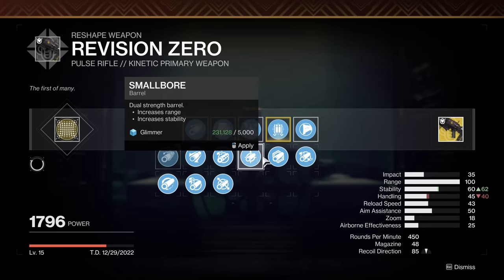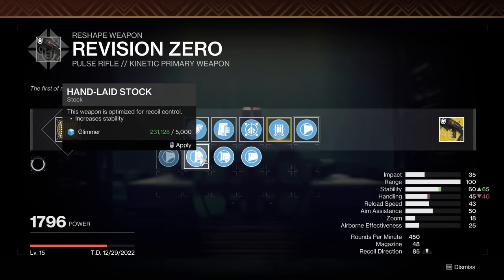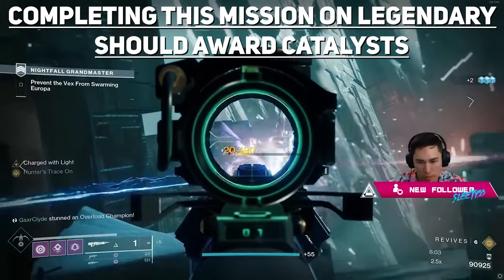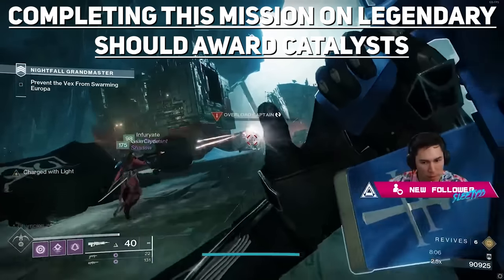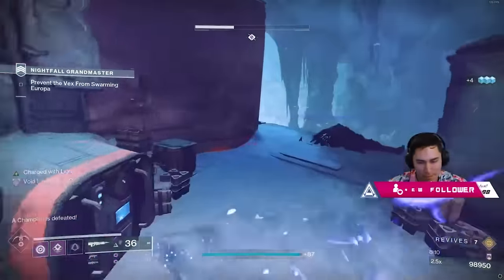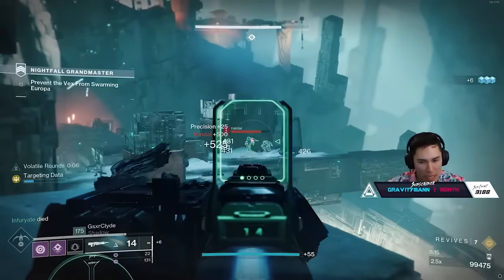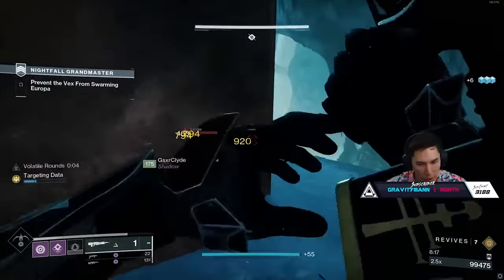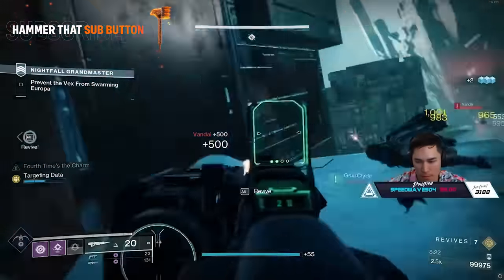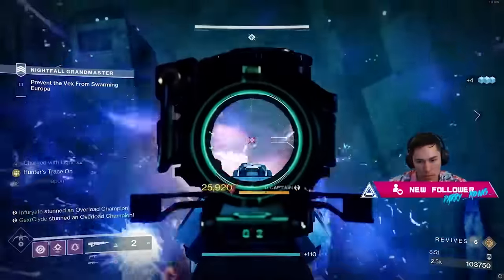Each intrinsic you unlock will give Revision Zero stat bumps and unlock more perks for crafting. Hunter's Trace 2 will give you access to more barrels, Hunter's Trace 3 will unlock the traits, and Hunter's Trace 4 will unlock the stocks. Normal mode will unlock all the intrinsics, and Legend mode will unlock the catalyst.